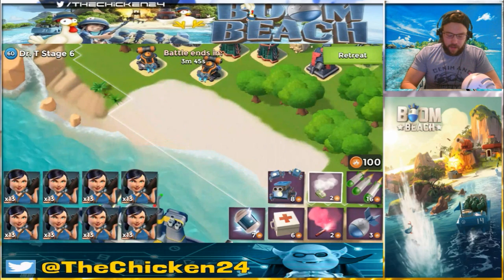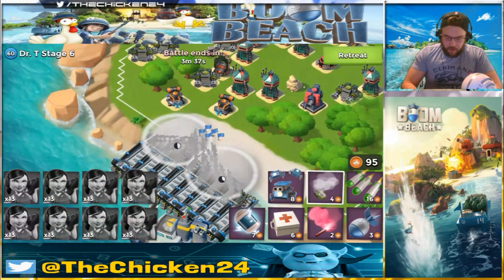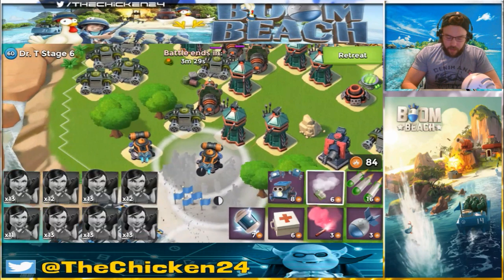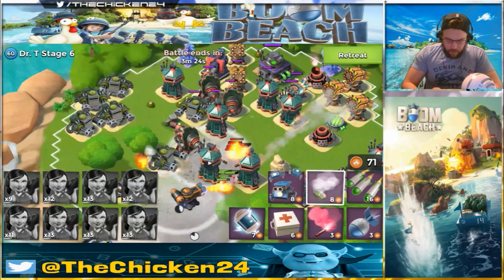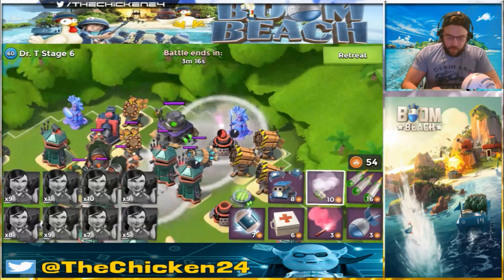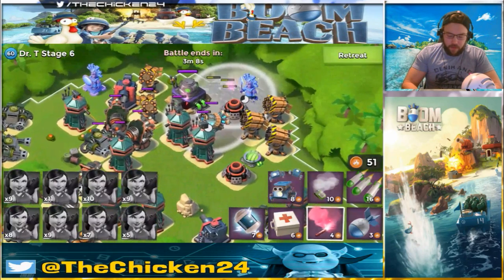We're launching the zookas out and we've got a bit of a long walk on stage six. We're going all the way back here and hopefully we can get a decent path. We got a couple of zookas that went their own way but that's okay — we got most of them lined up. For the most part we'll be in the no-fire zone of the rocket launcher, so I'm not too worried about that.